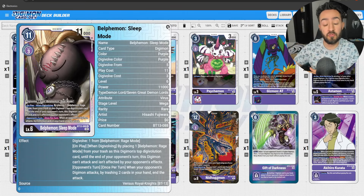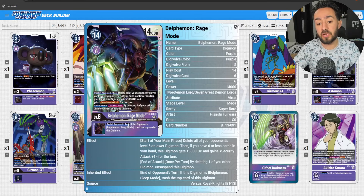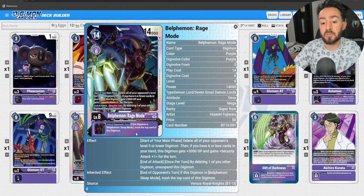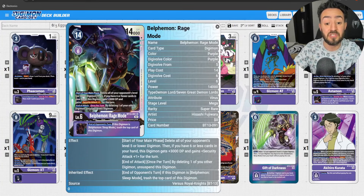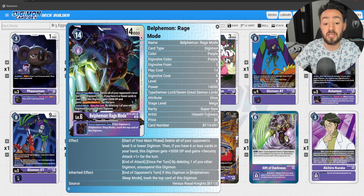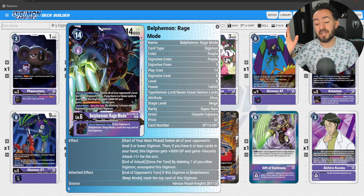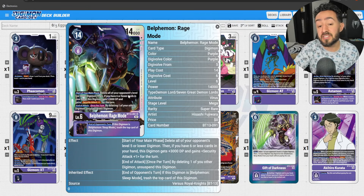This is the big thing about Belphamon and what makes him hard to run over: your effects don't affect it, and if it's a Digimon with higher DP it's just going to negate the attack. All it's trying to do is tuck Rage Mode under itself. The inherited Rage Mode then kicks in: at the end of your opponent's turn, if this Digimon has both Belphamon Sleep Mode in its digivolution cards, trash the top card — now you have a Rage Mode before your turn even starts. Then at the start of your main phase, you delete all your opponent's level five or lower Digimon, and if you have six or fewer cards in hand this Digimon gets 3,000 DP and Security Attack +1. Now you're swinging for 17,000 with Security Attack +1 and potentially deleting all blockers and floodgate cards.